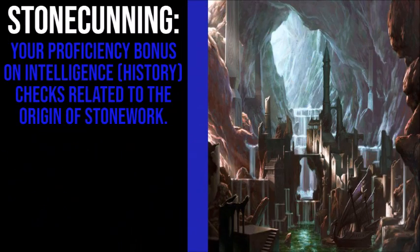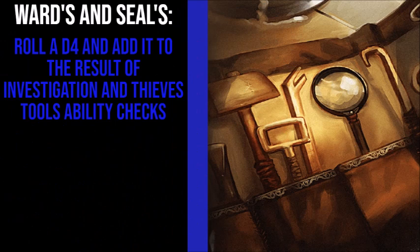Stonecunning doubles your Proficiency bonus with History checks related to the origin of Stonework. Wards and Seals lets you roll a d4 and add it to the result of an Investigation or Thieves' Tools ability check.